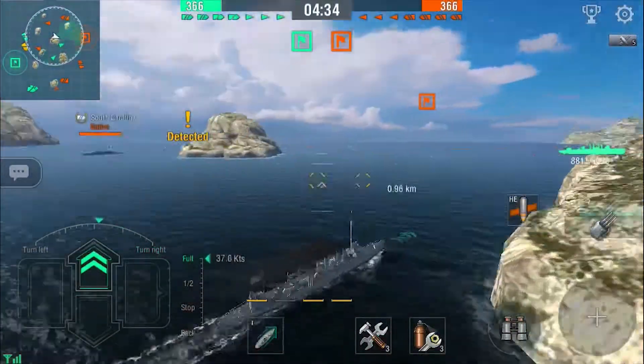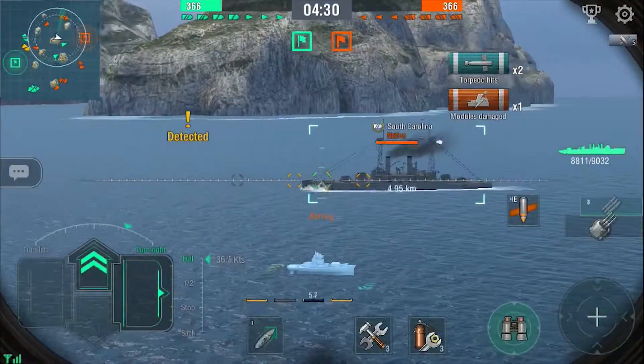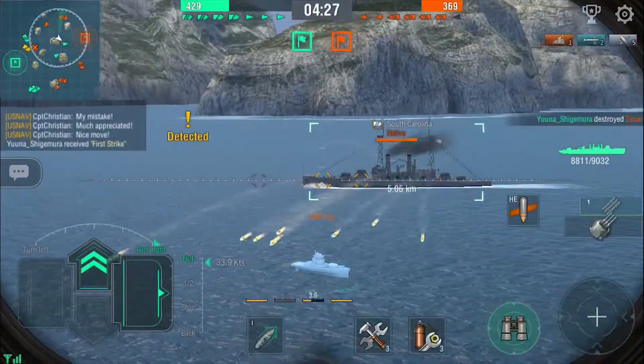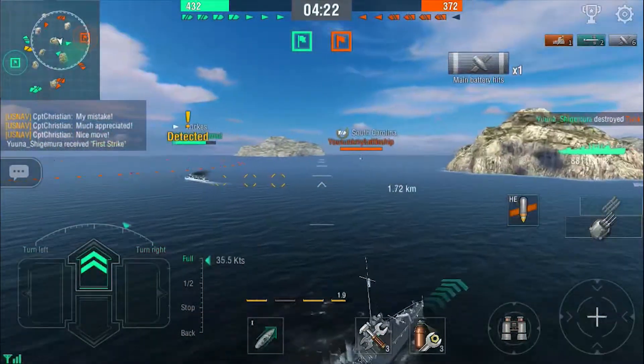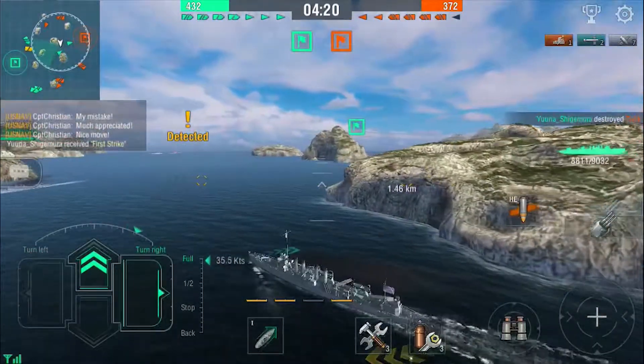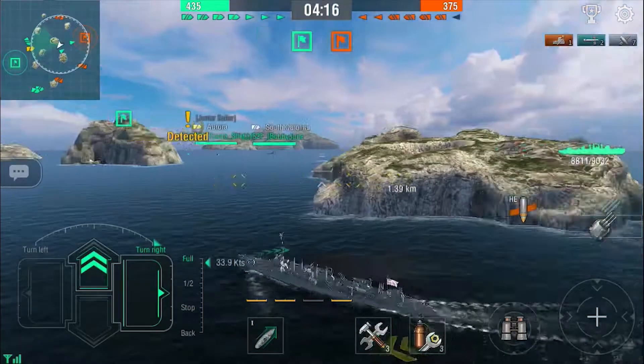We do end up landing 2 torps on the Umakazis, which is already more than half his HP gone — obviously very nice, as destroyers in this game currently have such a huge impact, so getting rid of them or at least chunking them down is very important. Reload time on torpedoes is 42.5 seconds with the mod, so it's not that bad at all considering you have 12 torps.